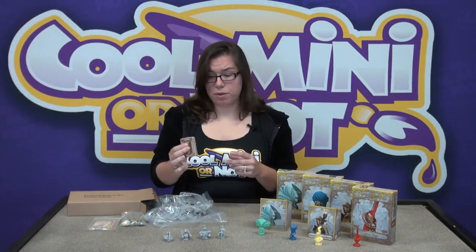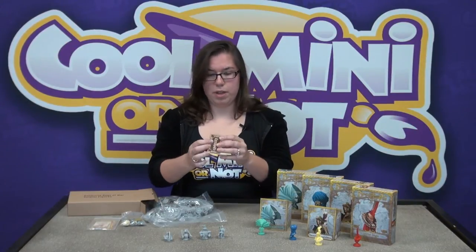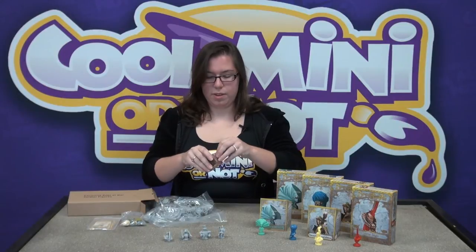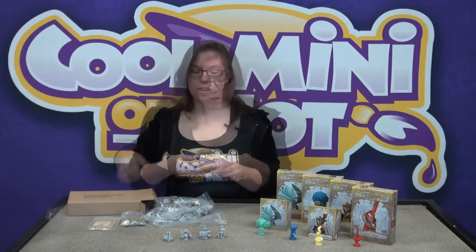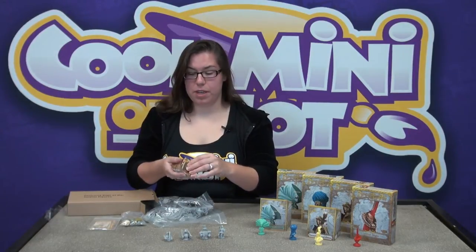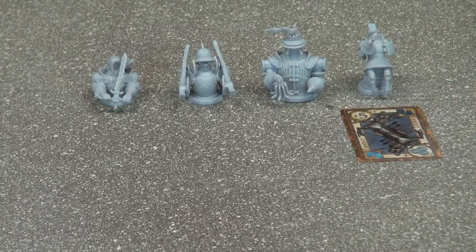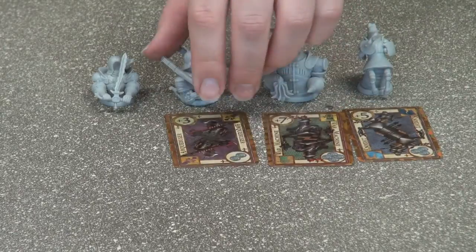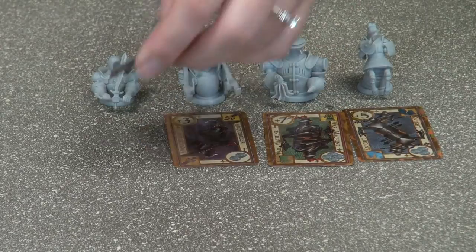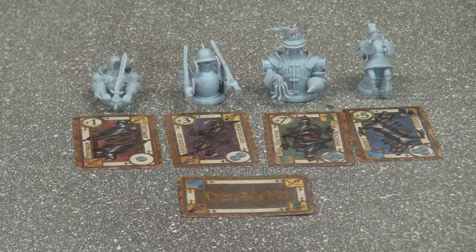Next, we have the foil soldier cards that come with these guys. These are very pretty and very shiny. They come wrapped in plastic packaging. They're really shiny and really nice. They complement the rest of the game very well with all the gold detailing. And the cards for the characters here — as you can see, the cards match the figures.